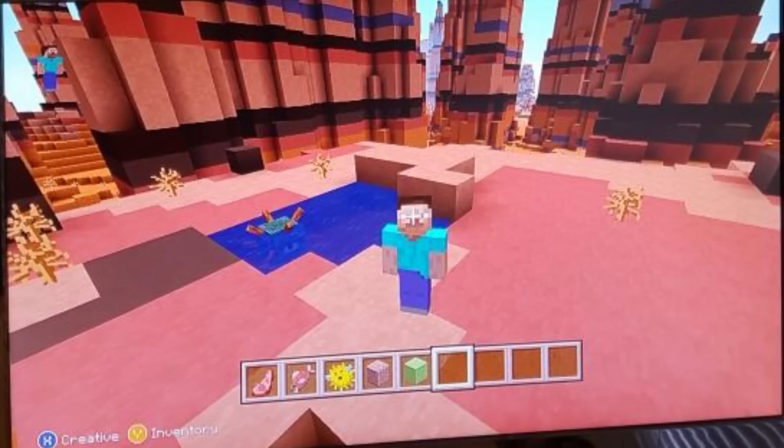Besides the Mesa biome, which is cool enough by itself and is probably the one most people are looking forward to, we also have a few other things. You will notice there is a Guardian just chilling in the water — he's almost easy to miss, but that is the Guardian, one of the new mobs. He's probably the most dangerous of the new mobs. The only real way to get Guardians is the Ocean Temple, so that means Ocean Monuments are going to exist on last gen too.